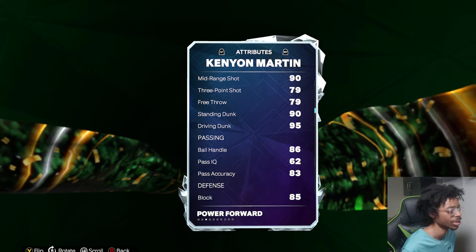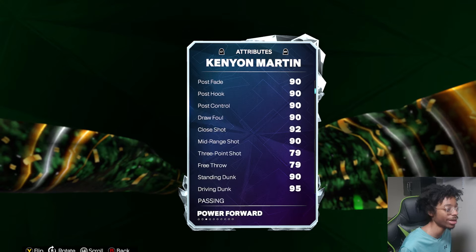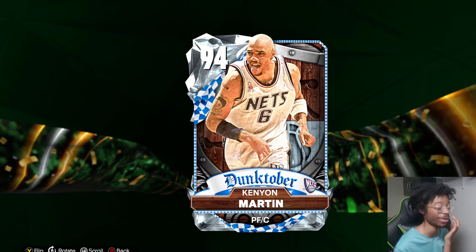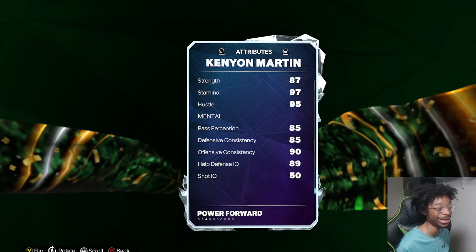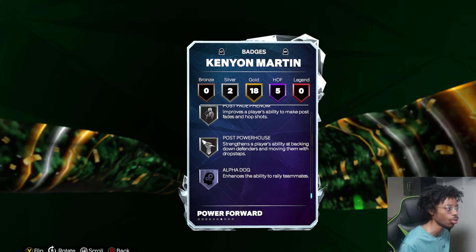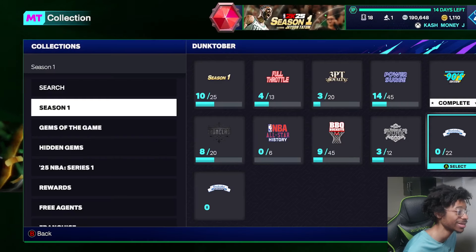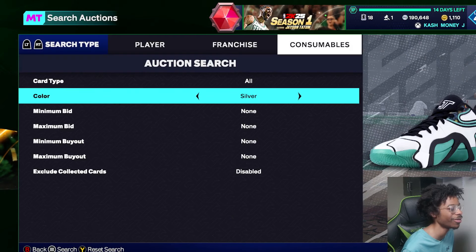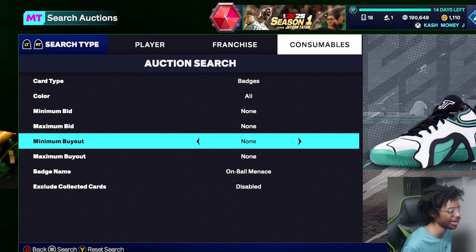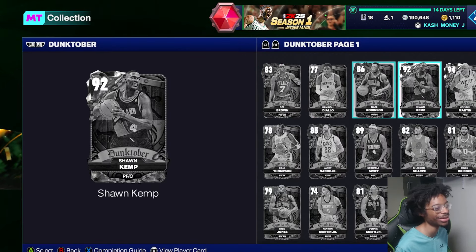Kenyon Martin is gonna be really good. 79 three-pointer, 86 ball handling — great defense. Kenyon Martin's a beast. I might run this card — gotta see what his release is like. He looks like a base, really good as a card. Great defensive badges. If you want to upgrade even more, you probably want to give him on-ball menace — 100%. That badge is gonna be expensive though, like 6k a pop for bronze. If you got that badge go sell it. Kenyon Martin's a beast.